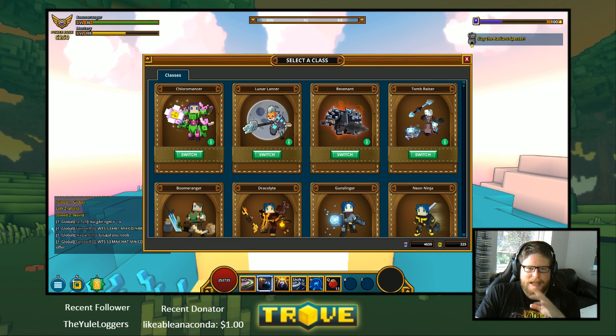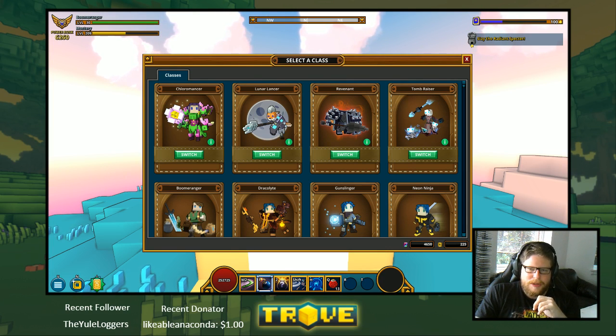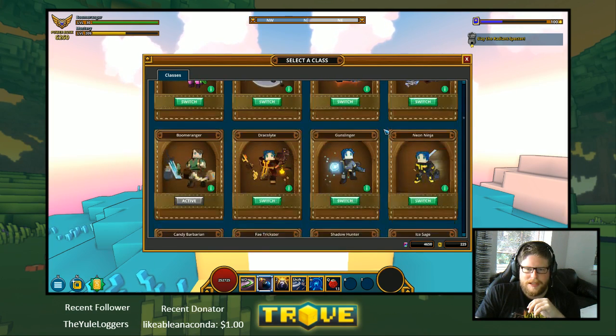The Revenant is very tanky, lives off a lot of health and life regen. The Lunar Lancer is also very tanky — it's kind of a hybrid damage thing. The Revenant is mostly tanking and everybody loves him because he's so tanky and very good in groups. So starting out with that and building it up is a very good idea.